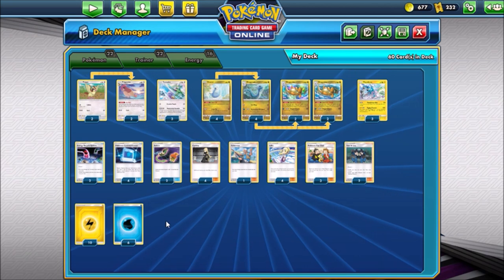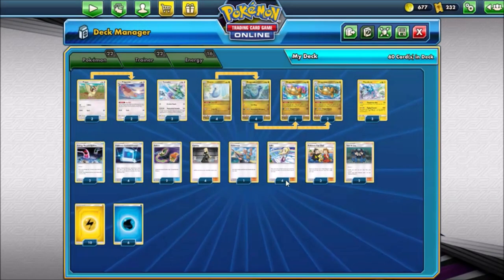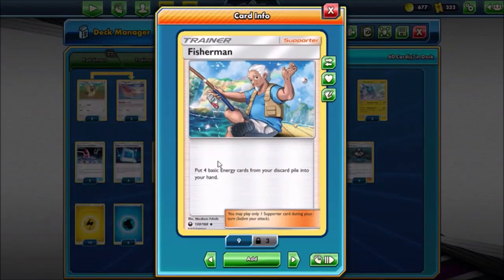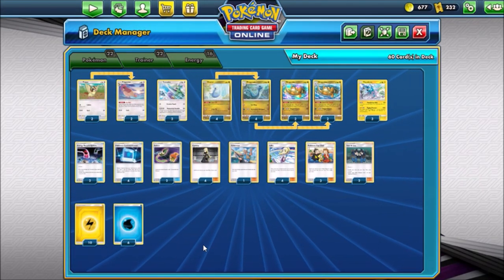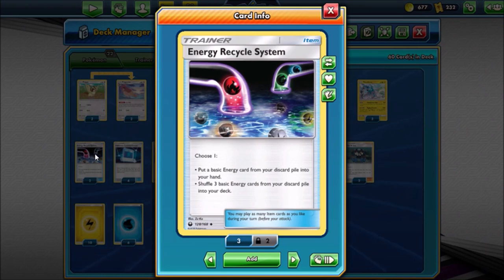For supporter cards I went with a really generic route - of course four Cynthia and four Lillie, the two main supporters in Pokemon. We have the one Fisherman in here: you put four basic energy cards from your discard pile into your hand, so you can play three of them down with one Dragonite on the field plus your manual attachment for the turn. We also have Energy Recycle System - essentially a Rescue Stretcher for energy. You can put a basic energy from your discard pile into your hand, or shuffle three basic energies from your discard into your deck. Since Dragonite discards three energy when it attacks, these trainers are going to be really clutch.